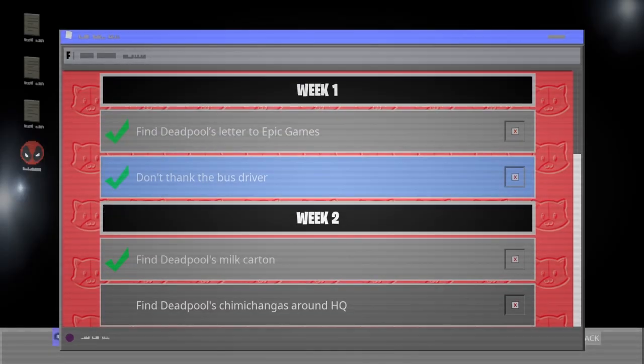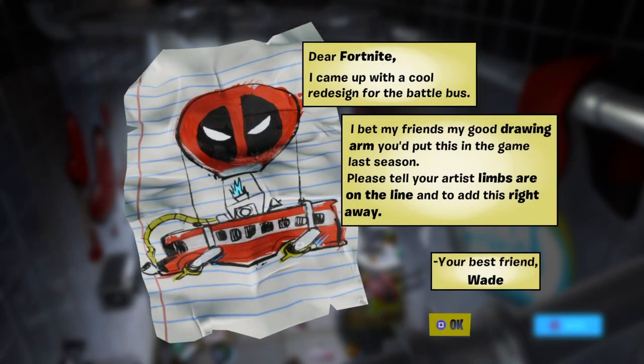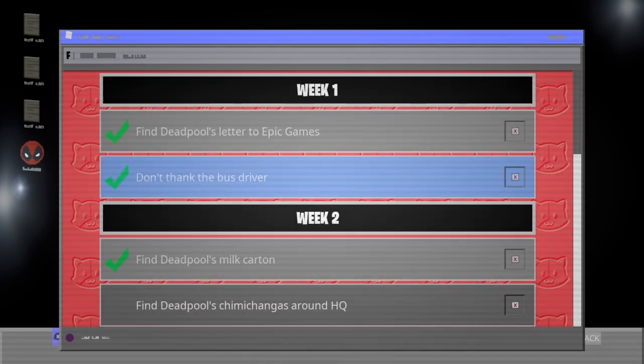We've got week two and week one. I already did week one, which is finding Deadpool's milk carton — if you want to find that it's right there, just tap it and it counts, nothing else to it. Now for week two, it's finding Deadpool's chimichangas around HQ.